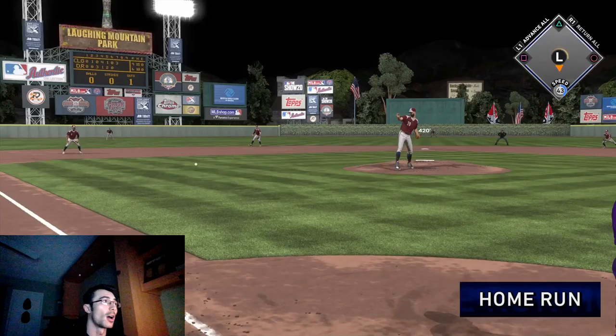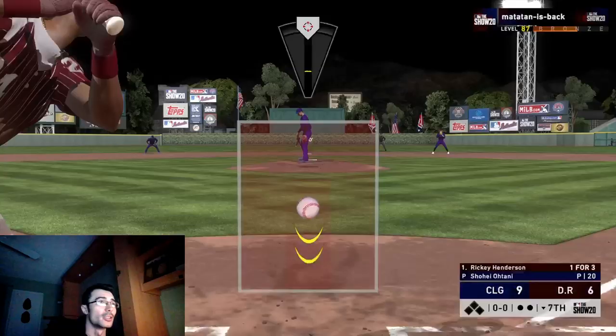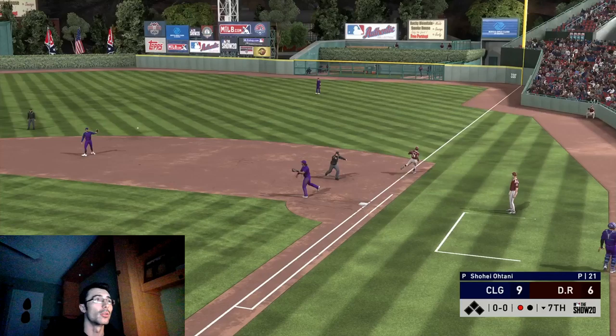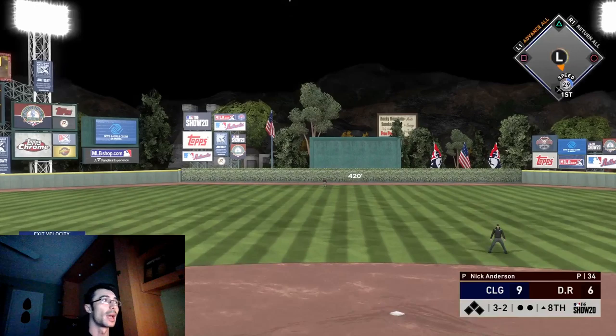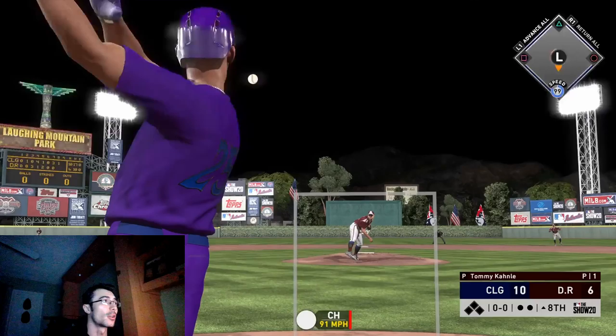Josh Bell sends a three-run homer, followed up by another base hit from Pablo Sanchez — he's three for four. Could have easily been four for four, but that double play was the one time he didn't get on base. This guy has Rickey Henderson; I'm surprised he didn't choose Corey Kluber, but Rickey Henderson is a pretty underrated card in that choice pack simply because he has 99 speed. Josh Donaldson goes deep once again.